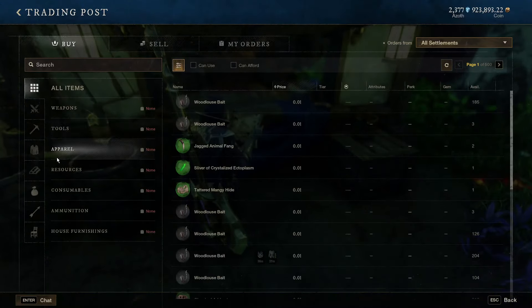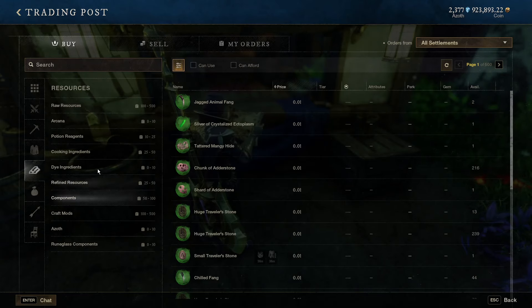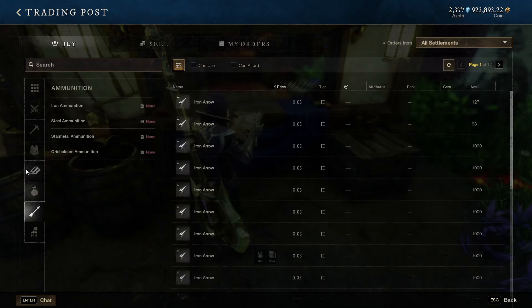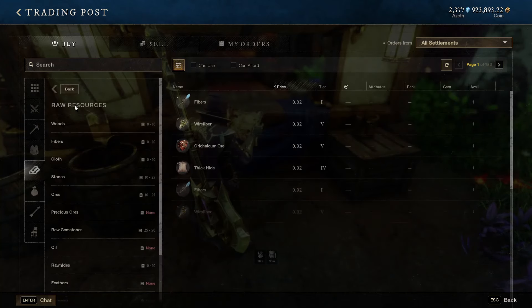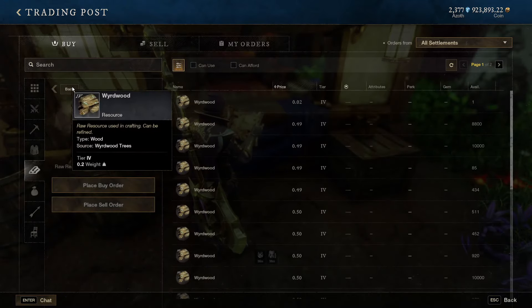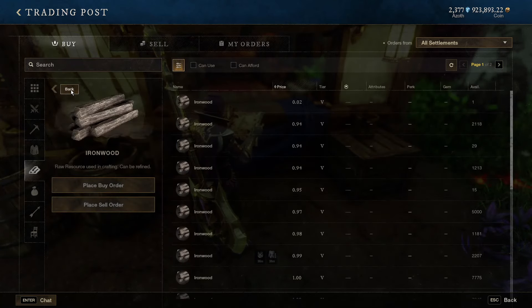What I did to highlight the most important ones to actually focus on is I jumped over to the trading post and took a look specifically at only the raw resources. I really looked at which ones would be the most expensive for me to buy, which basically tells me which ones are most valuable and which ones I should focus on when farming for gold.